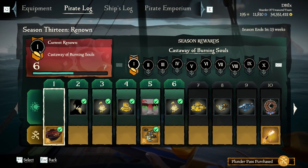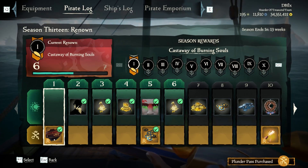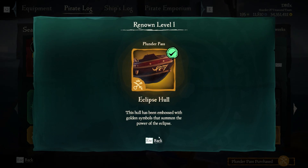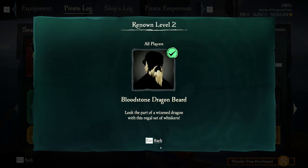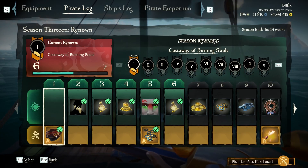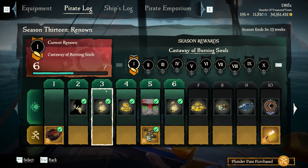All right, let's go over Season 13's Plunder Pass. For level one we have the Eclipse Hall. Level two is the Bloodstone Dragon beard. The Eclipse Hall is actually a premium item, so you have to buy the Plunder Pass for it.